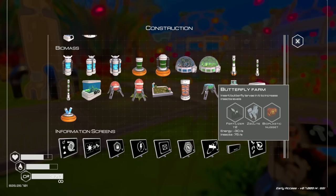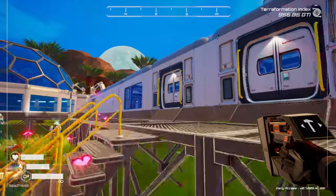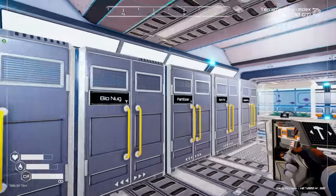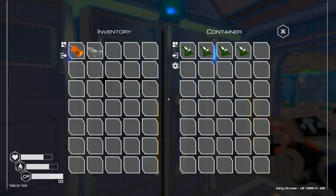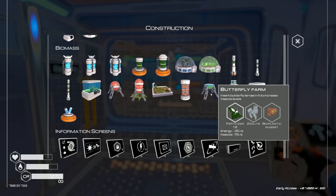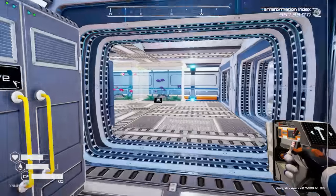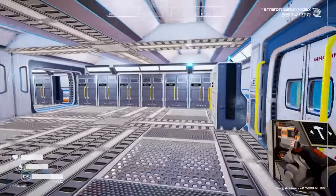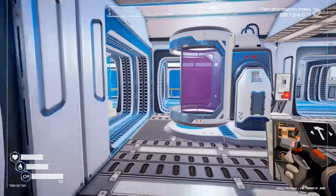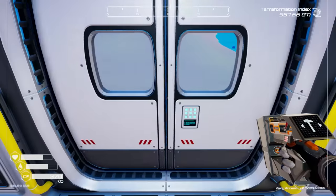Tier 2 butterfly farms need fertilizer, zeolite, and bioplastic nugget. We do have those. Let's throw those up real quick — we got four of them. Let's grab four zeolite and four bio nugs and put up four more butterfly farms. We'll go grab some of those pink butterflies too. That'll help a little bit. Let's head to the waterfall area. If you don't know where the pink butterflies are — well, we're going to go find those now too!